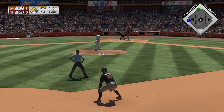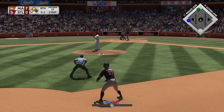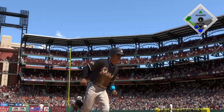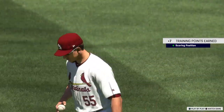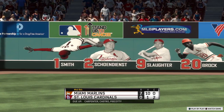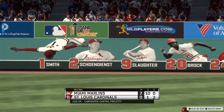Two gone now in the Miami eighth, and set to stand in the ultra dangerous Giancarlo Stanton. High in the air out towards shallow right — the outfielder there for it, and that ends the inning. Marlins forced to settle for one — not too many more shots left. Home half of the eighth coming up. It's the Marlins seven and the Cardinals nothing.